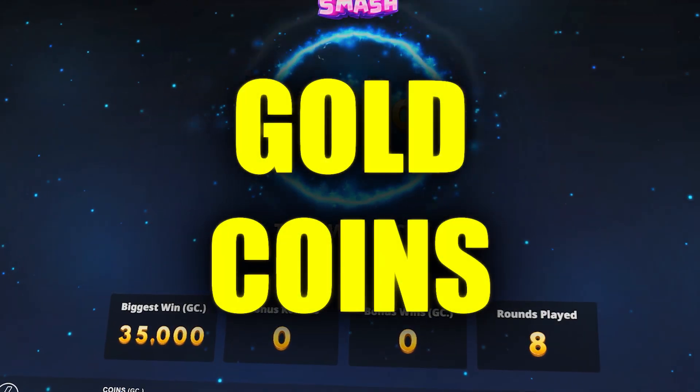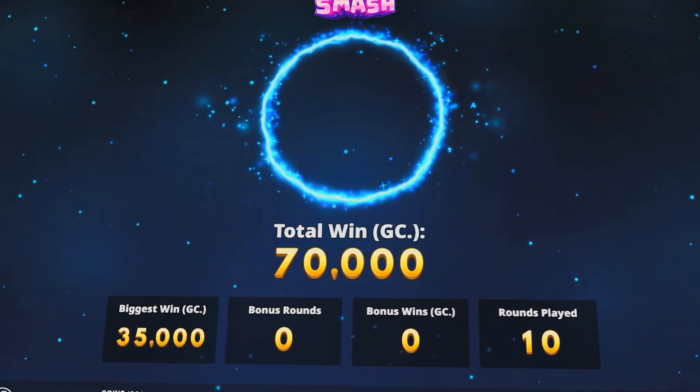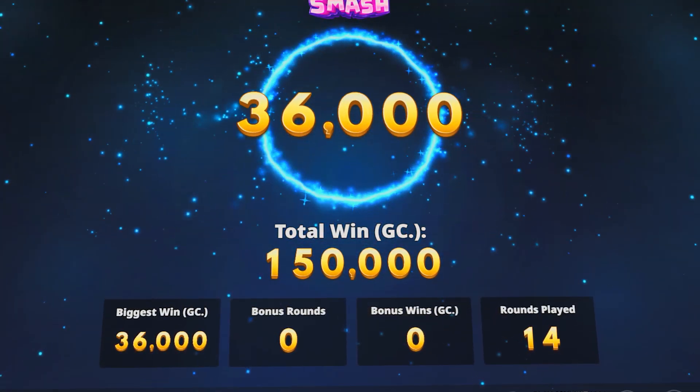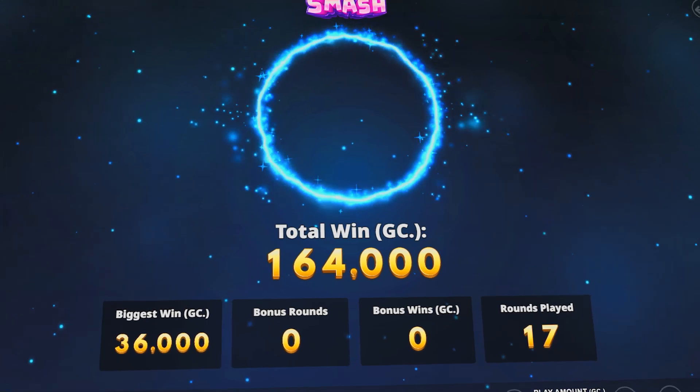But what are gold coins and fortune coins? FC, like many other sweepstakes casinos, uses two types of coins. First, you have gold coins that allow you to play on their website. You'll receive tons of them every day when you log on. And if you run out, you can wait until the next day or you can buy more to keep playing.